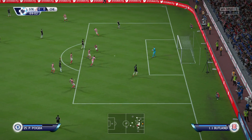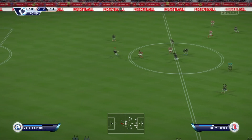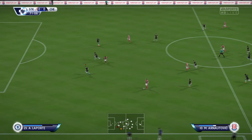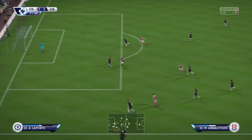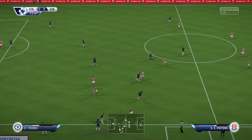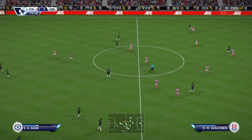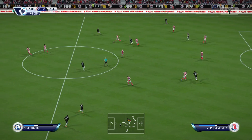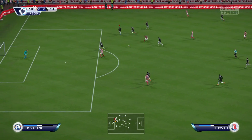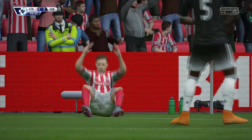Matic finds Pogba, Pogba shoots straight at Butland. I honestly think this is just going to end in a draw - it's been one of the most boring games I've played so far. Laporte has to come down to follow the winger. Zouma tries to find Pedro with a pretty terrible pass but manages it, finds Oscar - and you lose it. They're through, the youth player has the ball - he's tough to get past - and then they hit the post.